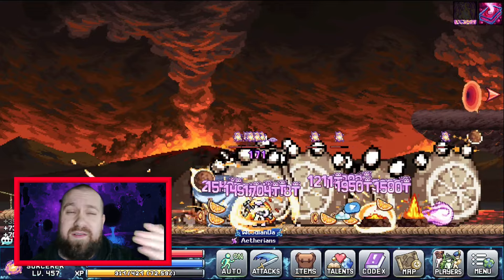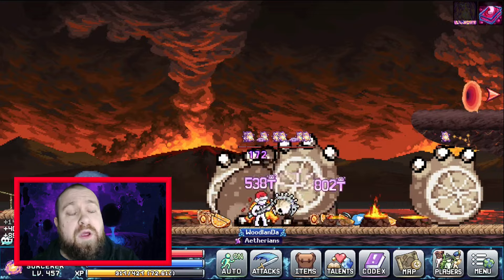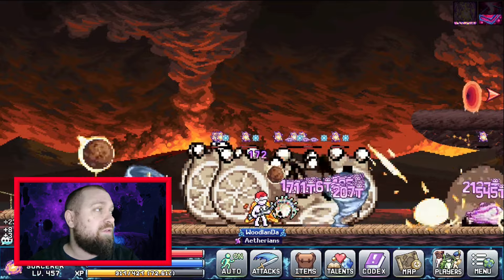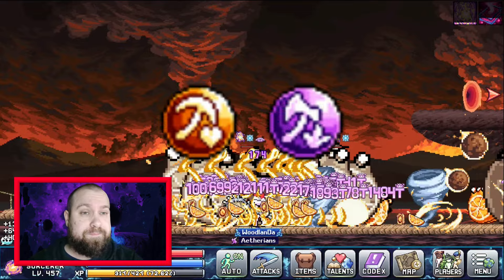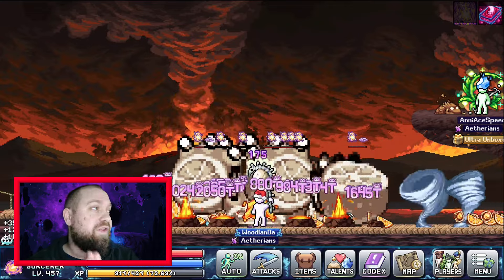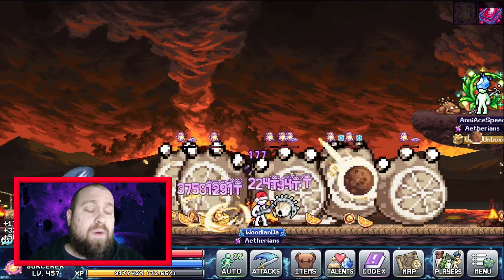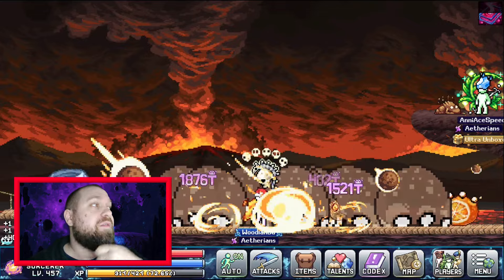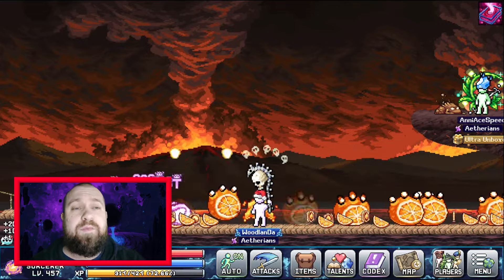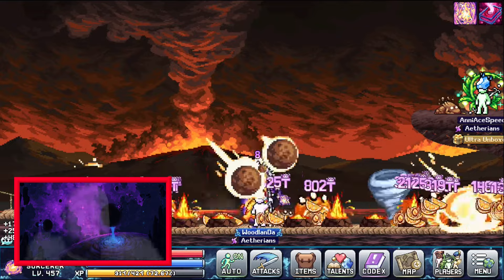I'm going to talk about the warrior path first, but it's basically echoed in the mage path. When you get to world two and unlock alchemy, there is a bubble in the orange power cauldron called Hearty Dig. This adds a percentage of mining efficiency per power of 10 max HP. The more HP you can stack, the better your mining efficiency — and HP is one of those things you can snapshot.